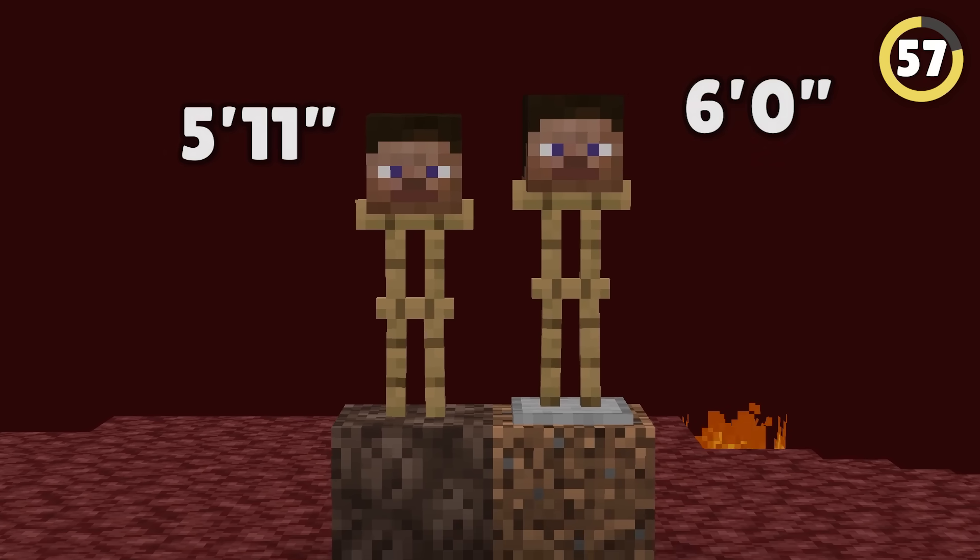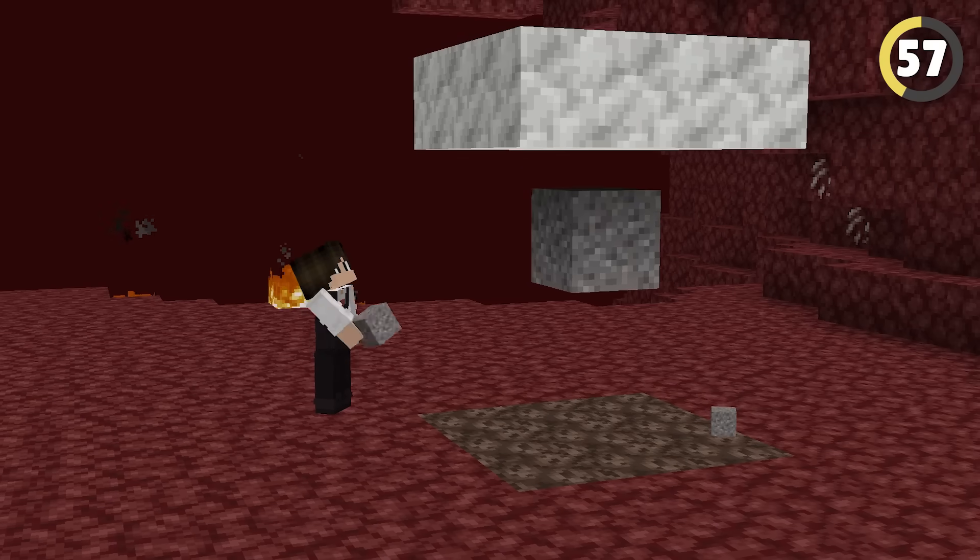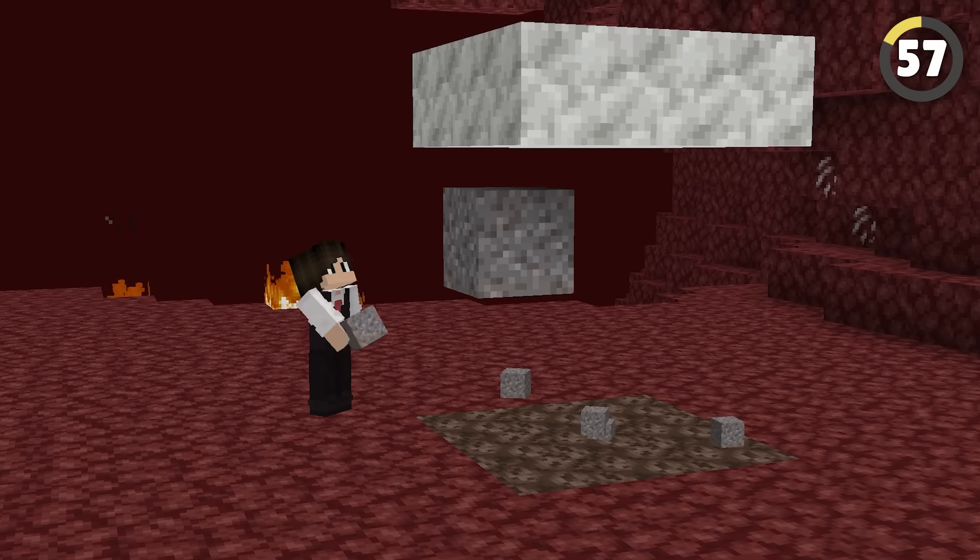Because Soul Sand isn't a full block, you can't really place falling blocks on top of it without having your blocks turn into fragile block entities.